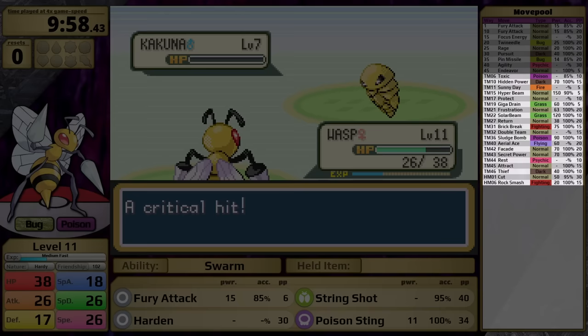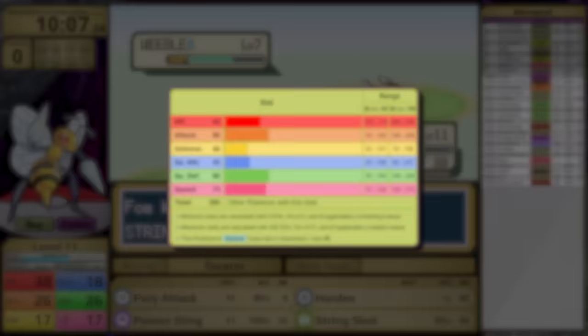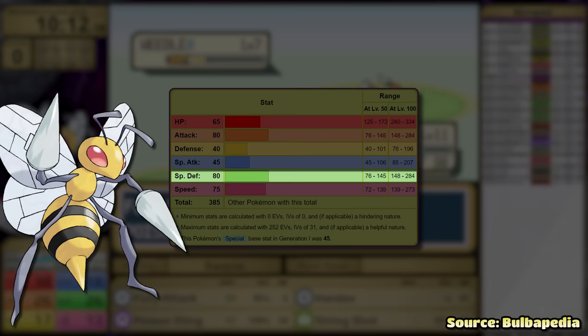Notably, Beedrill learns Toxic, Giga Drain, Solar Beam, Return, Brick Break, Sludge Bomb, Aerial Ace, Secret Power, Rest, and Thief. For base stats, it has 65 HP, 80 Attack, 40 Defense, 45 Special Attack, 80 Special Defense, and 75 Speed. 80 Attack is decent, but 45 Special Attack really leaves a lot to be desired. In Generation 3, damage category is determined by the type of the move, so the Dark and Grass-type moves that Beedrill learns are not going to be particularly useful because they leverage its Special Attack stat.